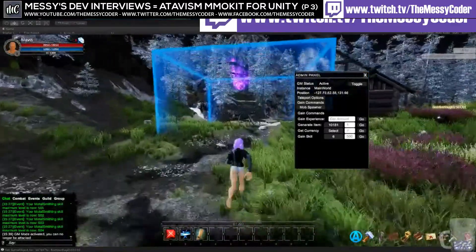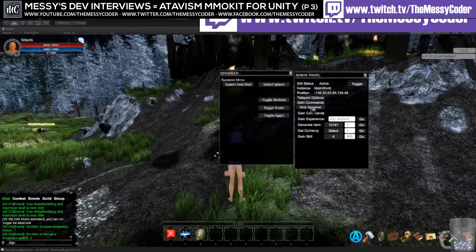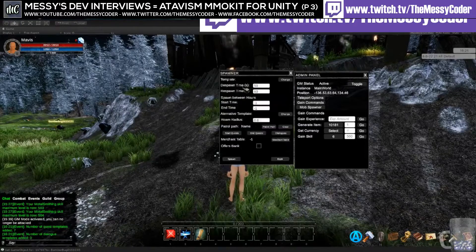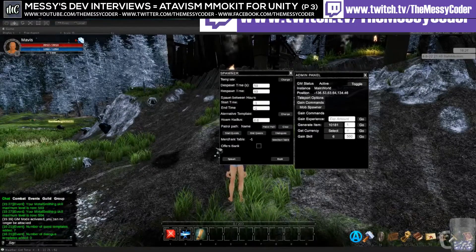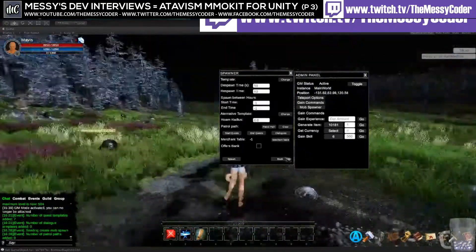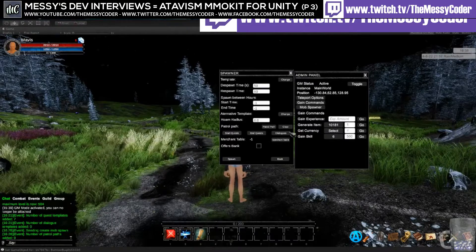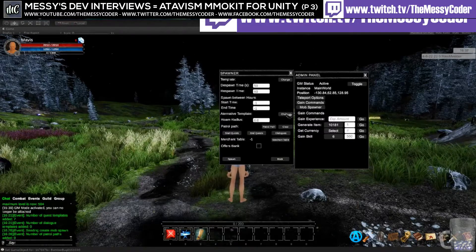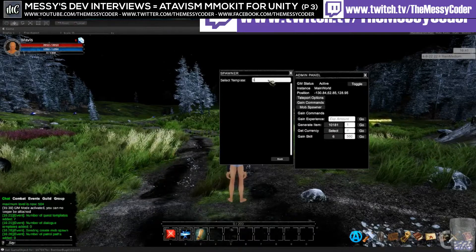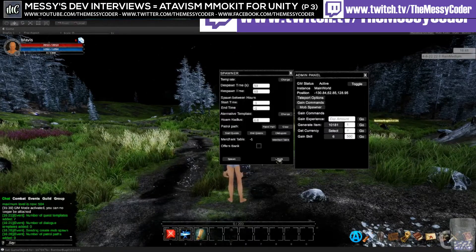You can also spawn mobs — you can click on the mob spawner, it should open the spawner. You can select the template at the top of the window. Oh, the mobs might not be available right now.